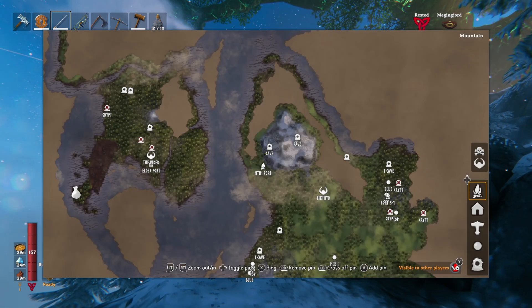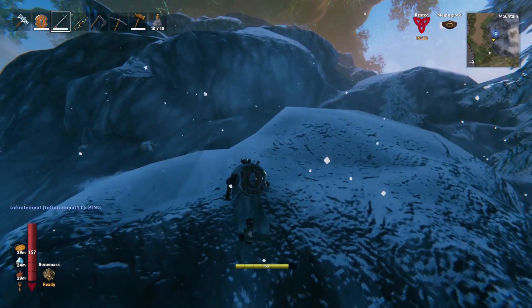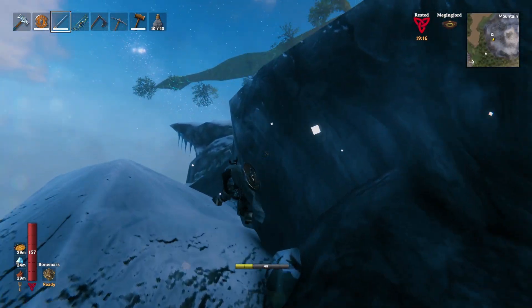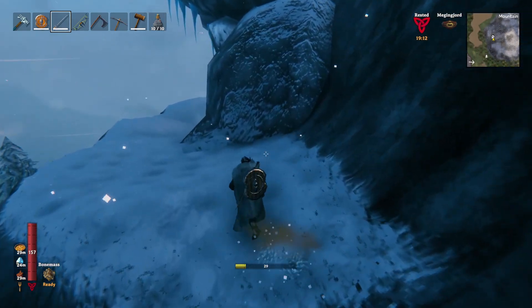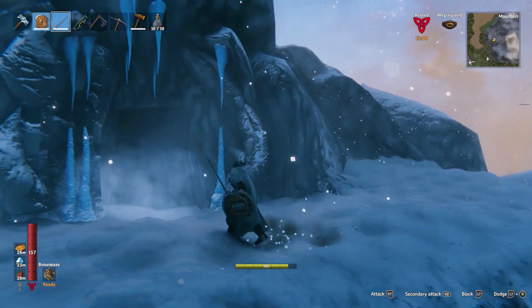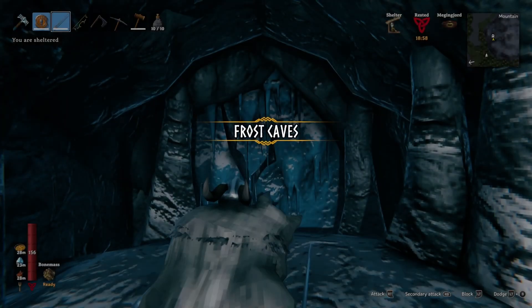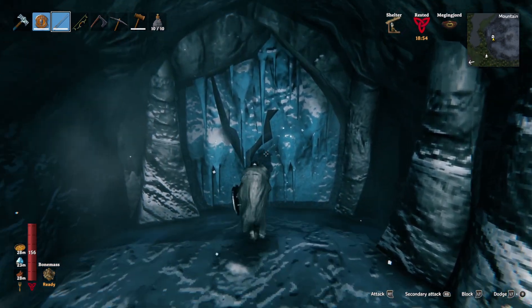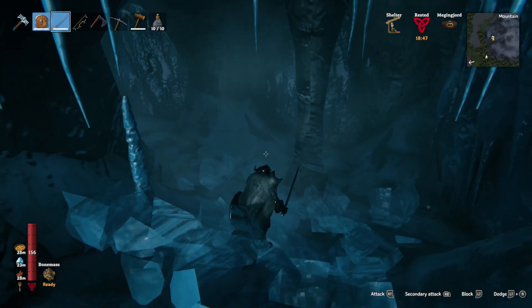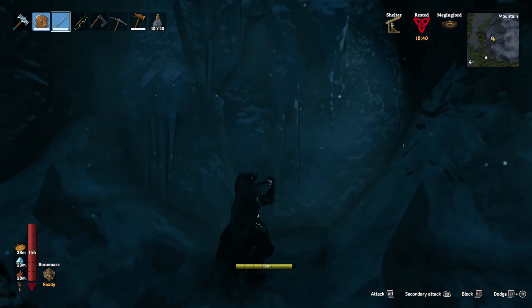It's just up there — you can see the icicle teeth on the entrance. I tried to ping it on the map but it pinged the ground. This is definitely it — you can see the marker on the map in front of us. It actually looks like the open mouth of a dragon or a wolf. These are the Frost Caves — finally have a name. The wall right in front of us is ice. You can tell it's breakable because it's blue and has a crack through the middle. You just hit it once and it breaks down.